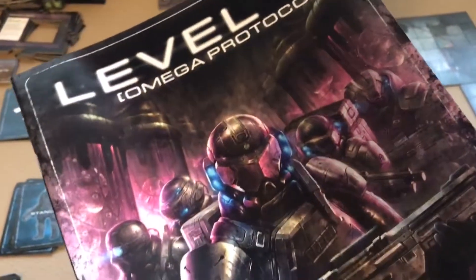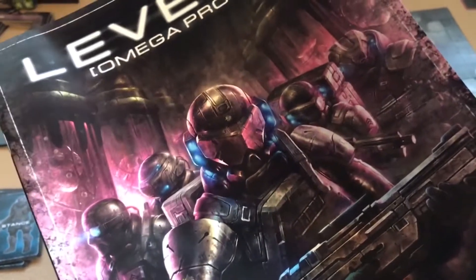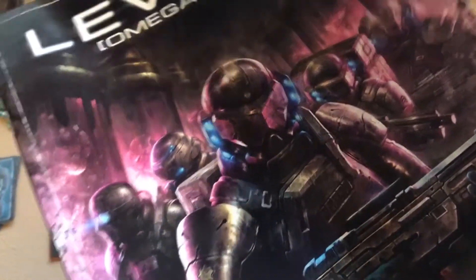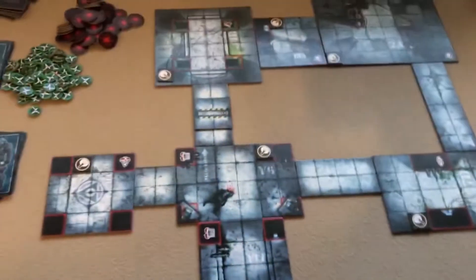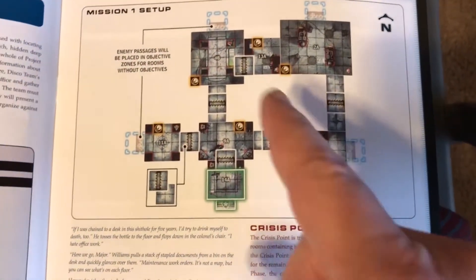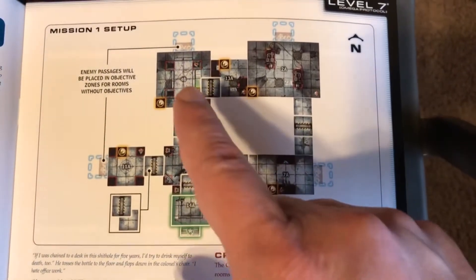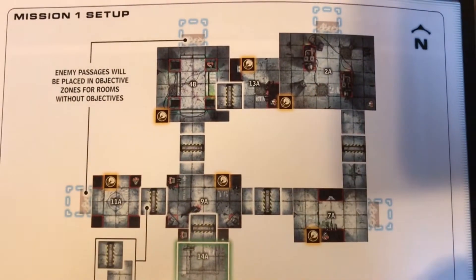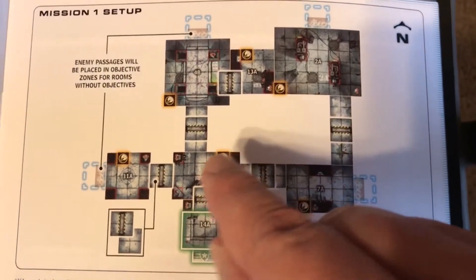The first thing you do in setup is choose a mission out of the mission guide — there are nine missions in here. They can be played individually or together as a campaign with a tweak on some rules. I just played the first mission, which is the recommended one. After picking your mission, there'll be a setup diagram of how to assemble the map — it shows you what tiles to get, where to place doors, and where to put investigate markers.